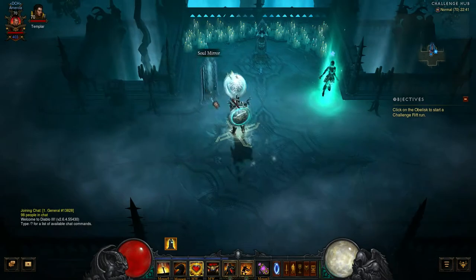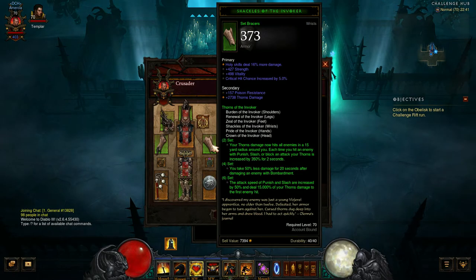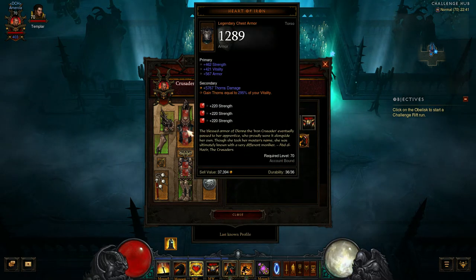This week we have a Crusader build using the Thorns of the Invoker set. With the full six-piece bonus, your thorns damage now hits all enemies in a 15-yard radius around you. Each time you hit an enemy with Punish, Slash, or block, your thorns damage is increased by 350% for two seconds. Bonus number two: you take 50% less damage for 20 seconds after damaging an enemy with Bombardment — a skill we don't have, so it's kind of irrelevant.